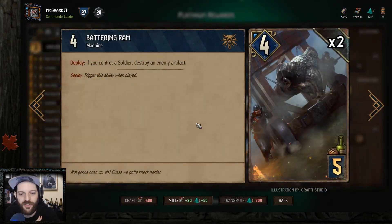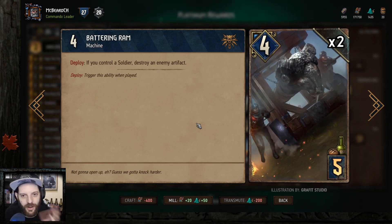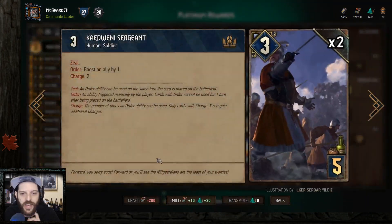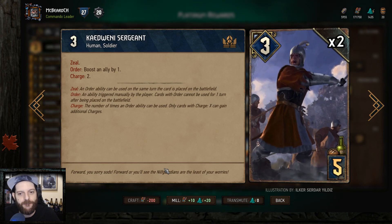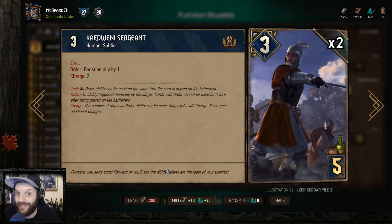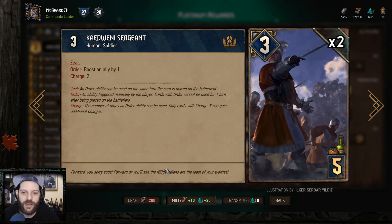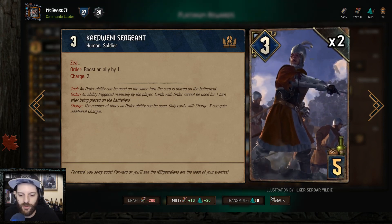The Batongram is just for artifact removal — we're going to have a soldier on the board, so it's a better rate since other artifact removal goes up to six if you want a body. Kidwini Sergeant is a one-of here just to fill out the deck. He's really good because he can boost an ally by one and has Zeal, so he can do it right away. Plus he has two charges, so he triggers charges and boosts twice. Just a really strong card.